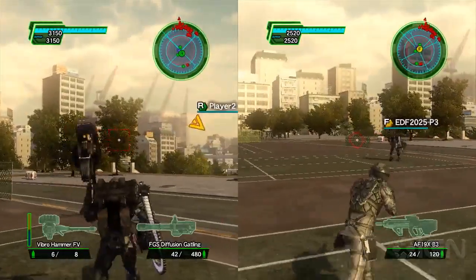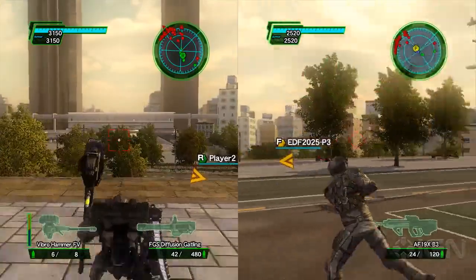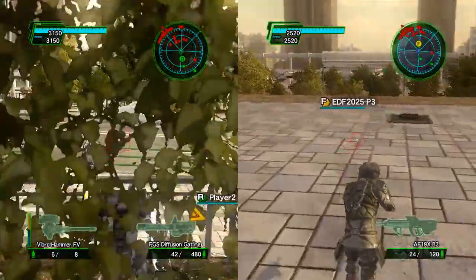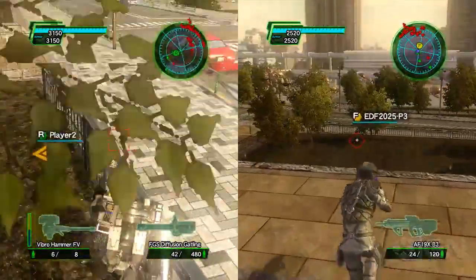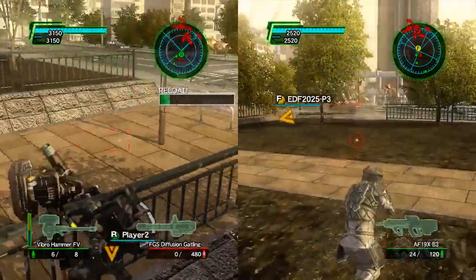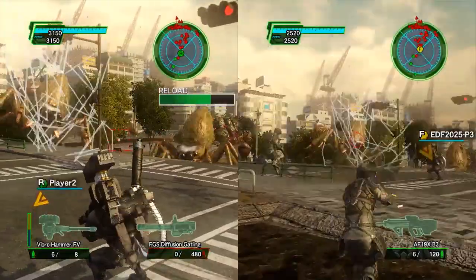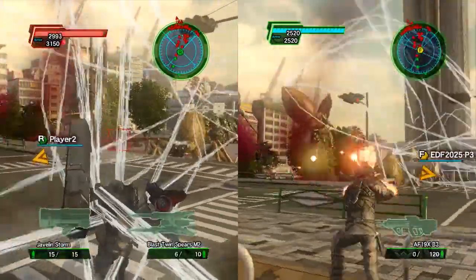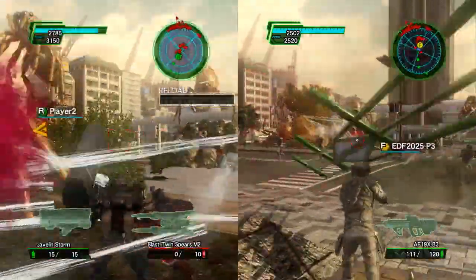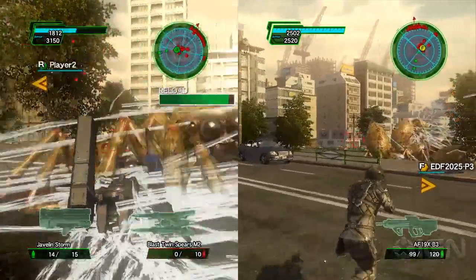My Ranger is on the right screen, and Joe here is playing as the Fencer. He's actually taken from Earth Defense Force Insect Armageddon's heavy armor class, so we kind of modeled him off EDF:IA. He's basically a tank character — he can wield larger weapons and dual wield. Other classes can only take two weapons, but the Fencer can take four weapons per game.